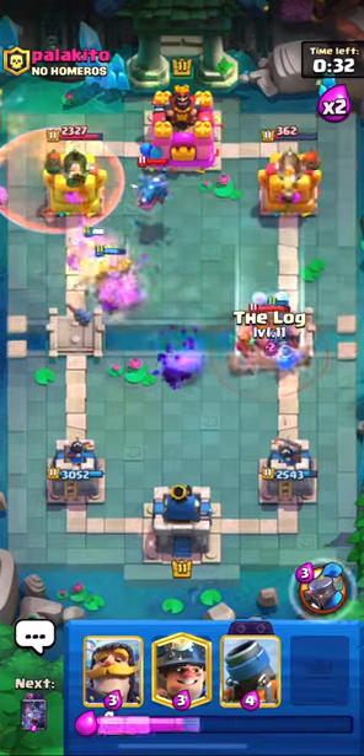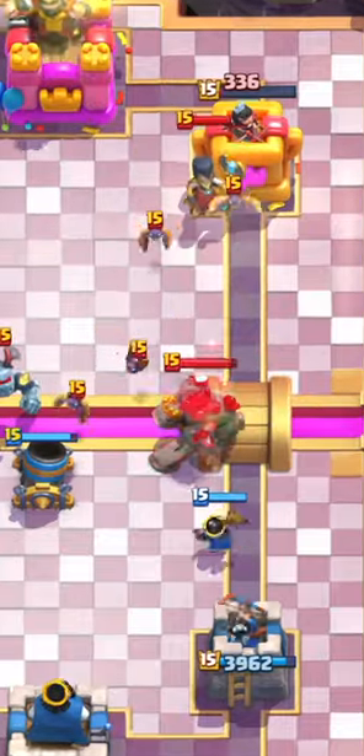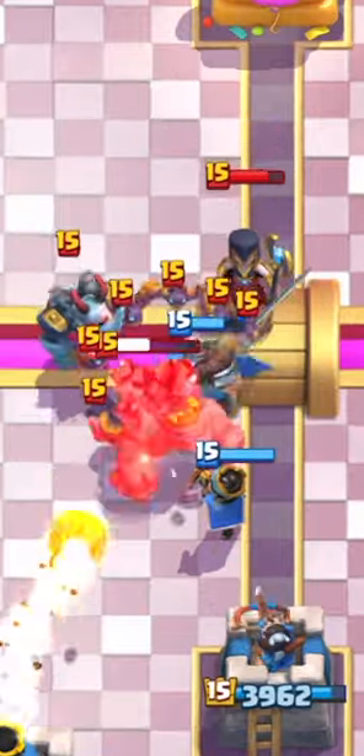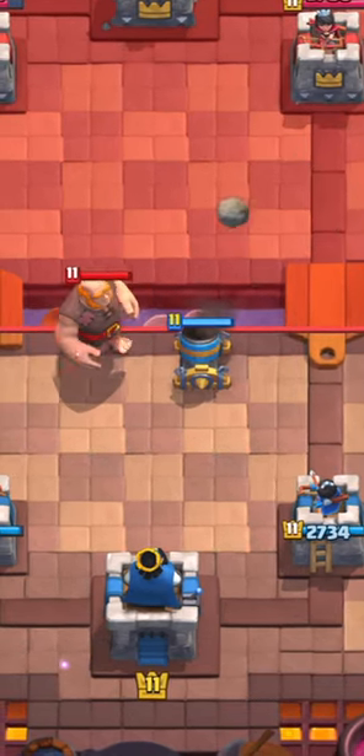This is a strategy I almost always use, but you need to make sure you're using it properly — if you use this wrong, you're going to lose the game. You can even use this strategy against Golem sometimes to pull the Golem in towards your mortar, get a shot on the Night Witch, and pull everything in to get amazing Fireball value. This same rule applies for cards like Hog Rider, Giant, or Goblin Giant.